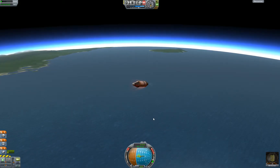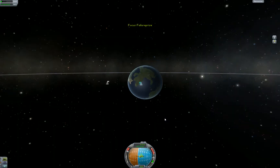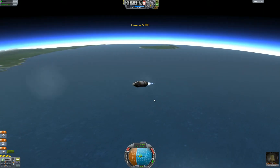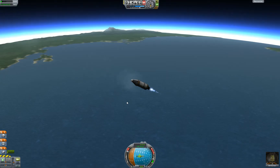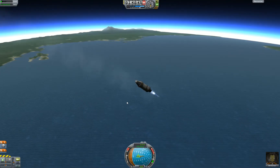I could actually technically burn retrograde, which will cause our altitude to drop rapidly. See how this is coming closer? Burning retrograde — it's slowing down, decelerating. Gravity's taking over. Oh no!